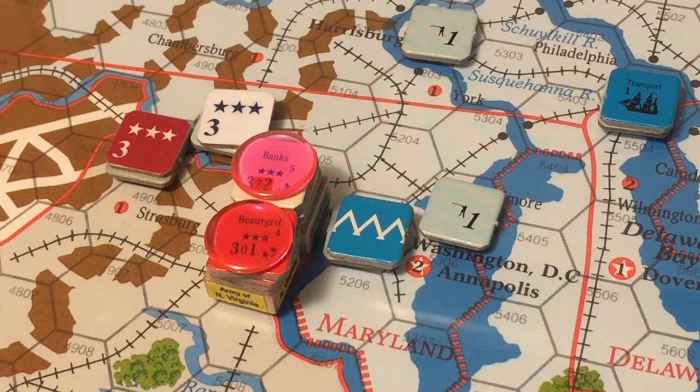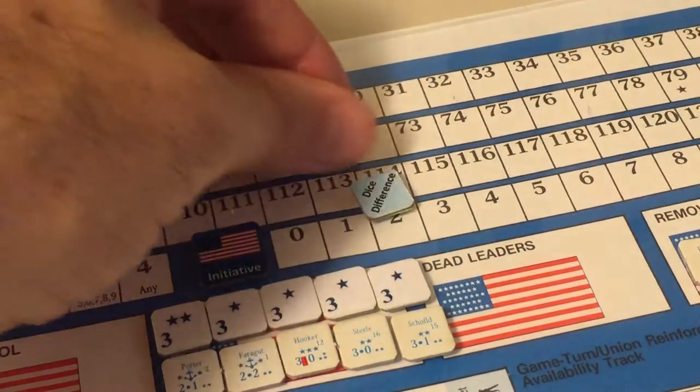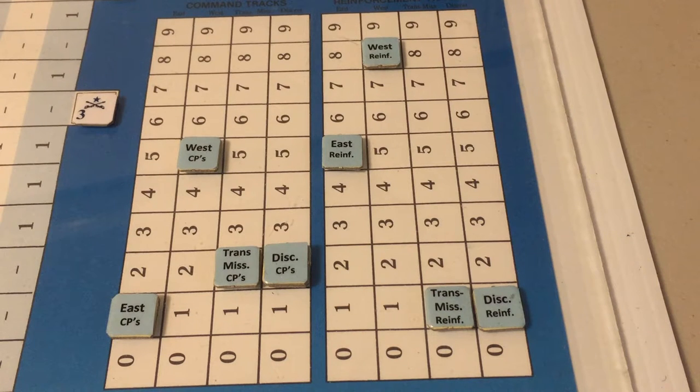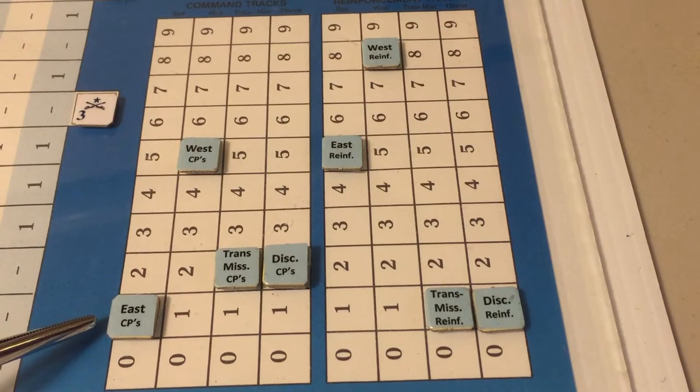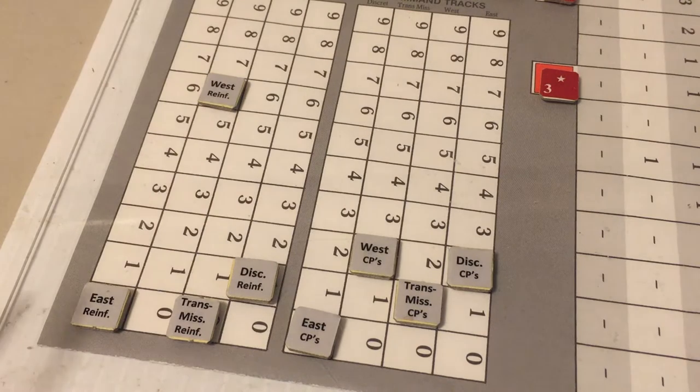It's the Union's turn to spend five points of dice difference. The Union doesn't have enough command points to rally the Army of the Potomac — that would cost three — and then launch an attack on the demoralized Army of Northern Virginia. The Union only has one Eastern command point and two discretionary, enough only to rally the Army of the Potomac. The Confederates only have two discretionary command points available for the East, as their Eastern command points are at zero.